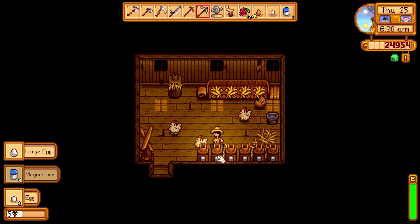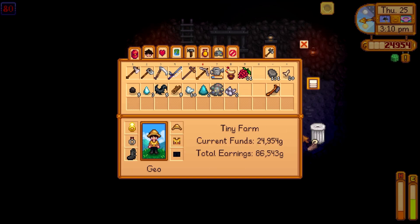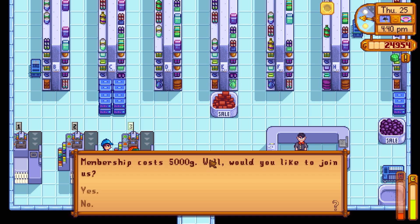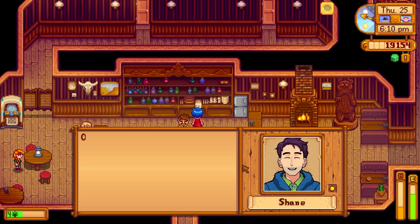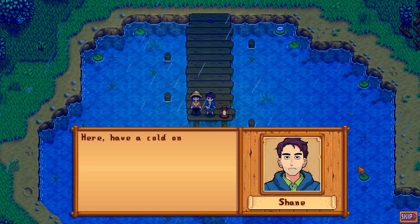Day 25: gather our eggs, put them in the mayonnaise machines, check on chickens, back into the mines. We get to level 80 and get some dark boots, switching those out for the boots with the fur. We head over to Joja and do the Joja run this time around just to save time — buy our membership. We can't buy any upgrades today but we'll do that another day. We stop by and give Shane a beer, and on our way home we actually get a cutscene with Shane where he shares a beer with us at the little lake in the forest.